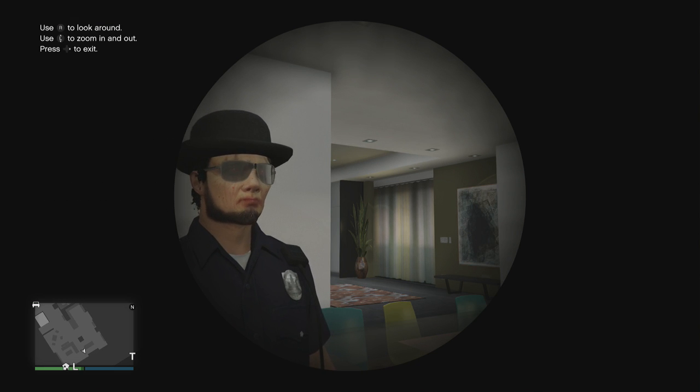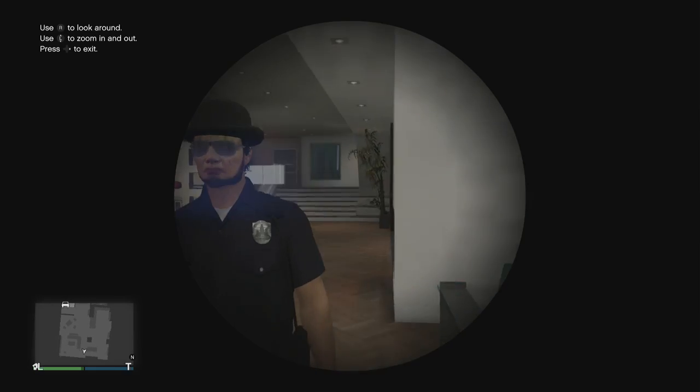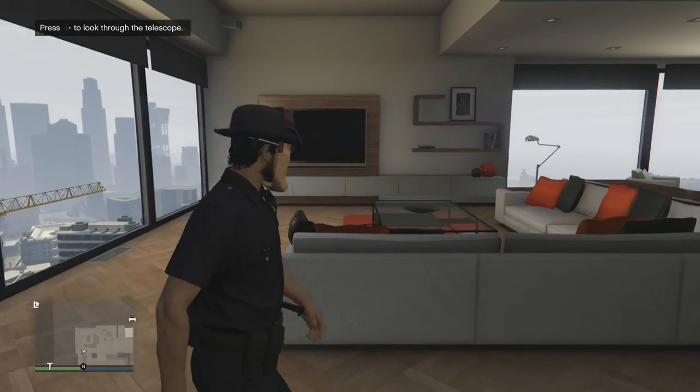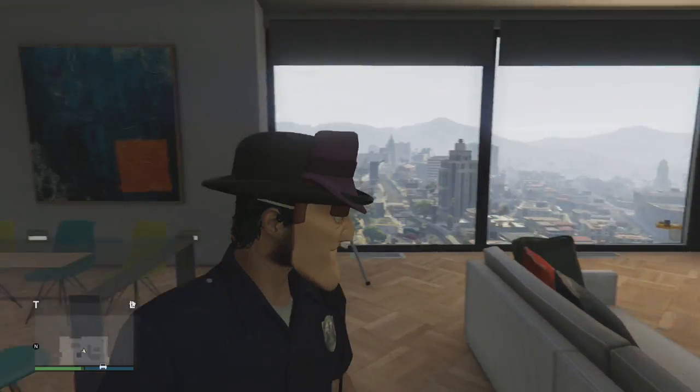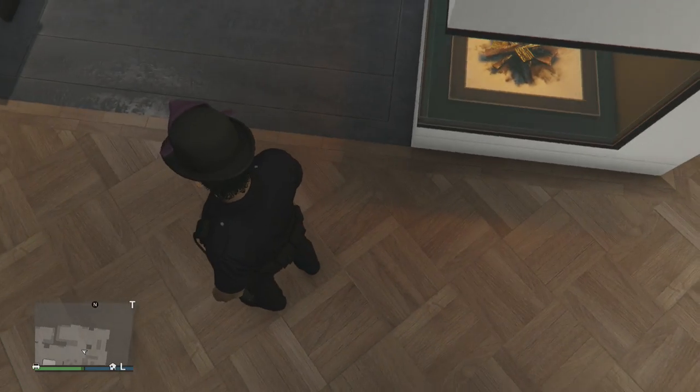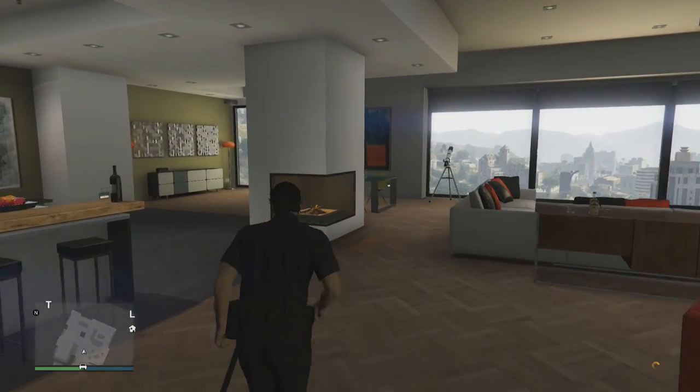Do not do anything with the mask — just go ahead and put on the hat of your choice and also your glasses of choice. Once you've done that, back out of the interactions menu and press right on the d-pad to exit. You must press right on the d-pad to exit, and then you'll notice that the mask goes back onto your face and you still have all the other stuff on.